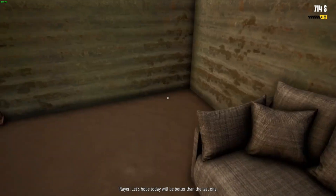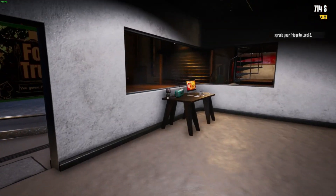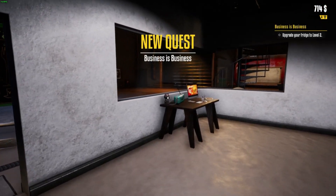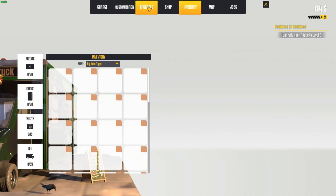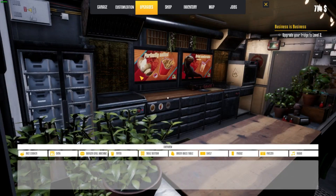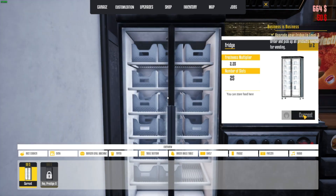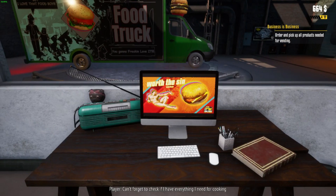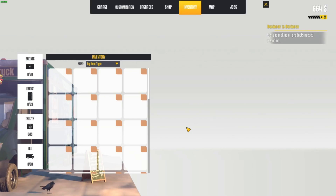Let's hope today will be better than the last one. Maybe I should go to the business park — I haven't checked there for any potential customers. Upgrade your fridge to level two. So let's upgrade that to level two — 50 bucks. Can't forget to check if I have everything I need for cooking. Order and pick up, yeah okay.